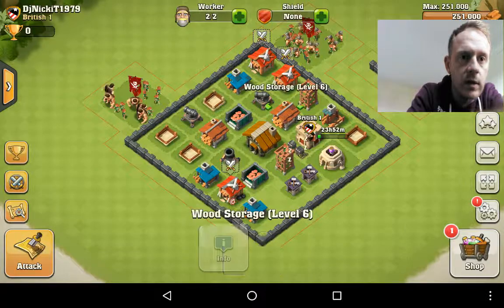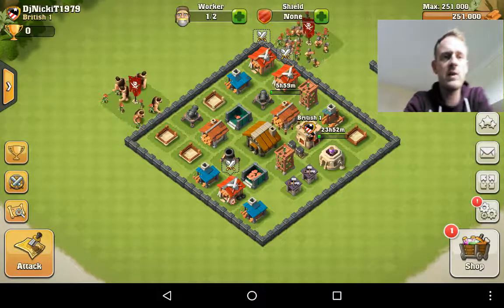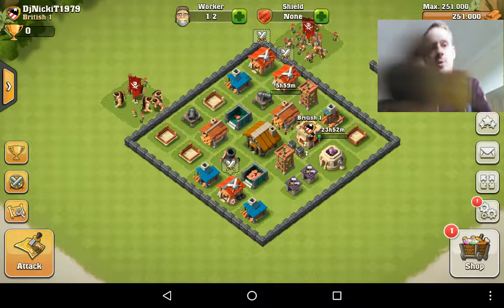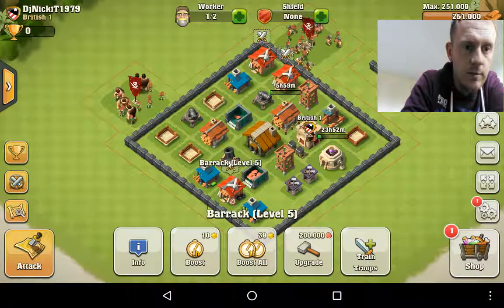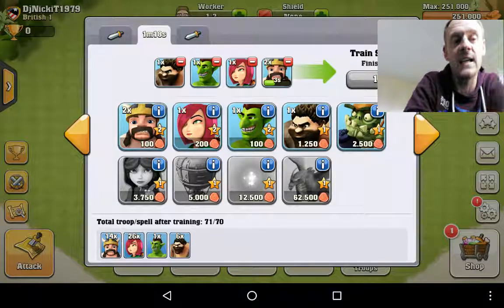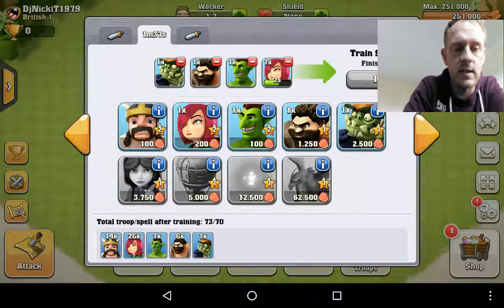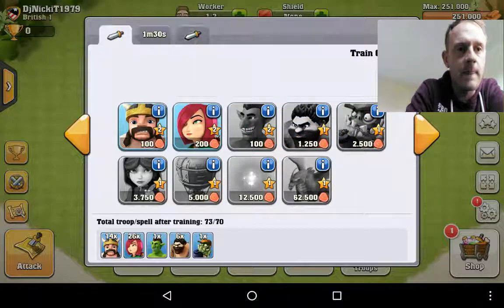I'll do my storage there. There's not really much to tell you at the minute because it's so fresh and we haven't done any wars. The troops look pretty much the same though — you've got your barbarians, your archers, your goblins, your tanks as we call them on Titans, your bombers, I'm guessing those are healers, your balloons, not too sure what that one is, and then your dragon. So there aren't too many troops, and with a spare space here I think it is a relatively new game so there will be more to come.